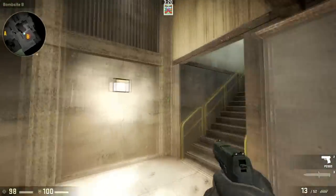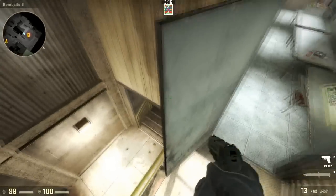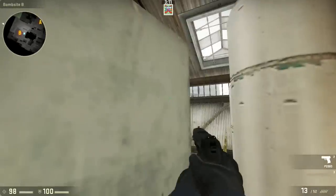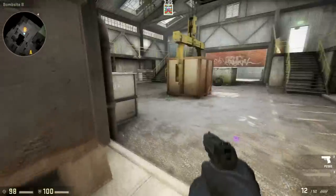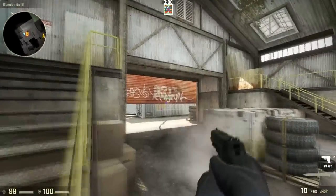Or even try to ninja defuse — hide behind the door and after that hide like that. Or even get boosted above the door, which is another good spot. Then go down, throw some smoke, and try to ninja defuse when everyone else is shooting the door.